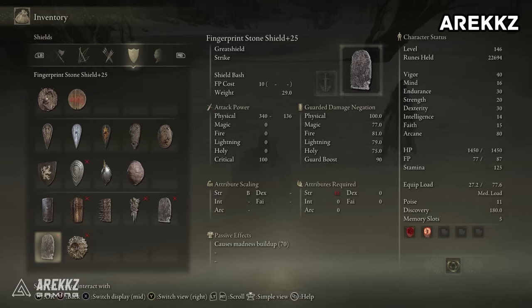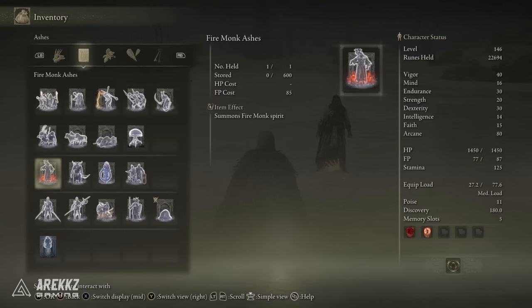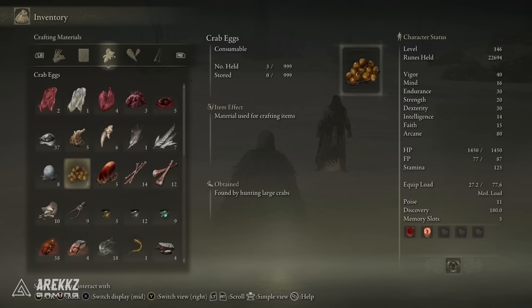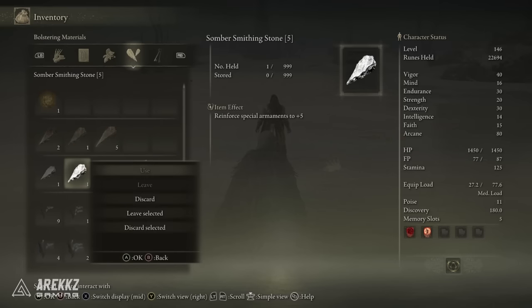You can also trade armor, runes — things like Golden Runes, Numen's Runes, and Lord's Runes — to basically pass over some runes. You can trade non-quest items like grease, buffing items, some of the boluses, that kind of stuff. You can trade quite a lot of items.